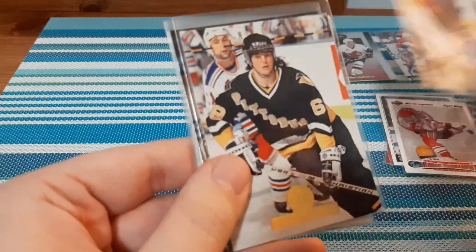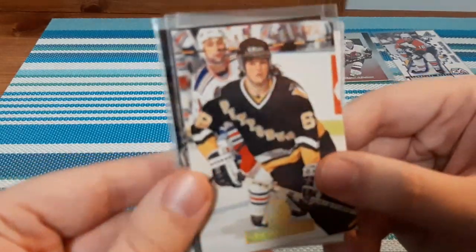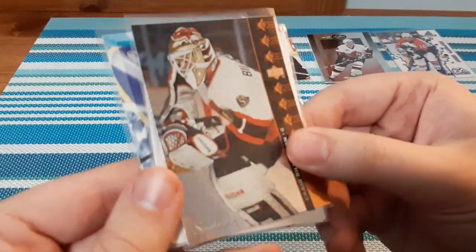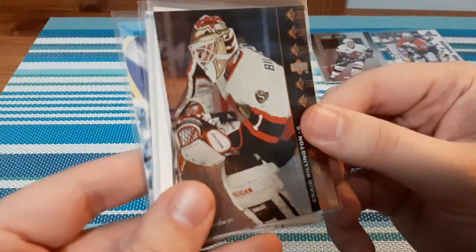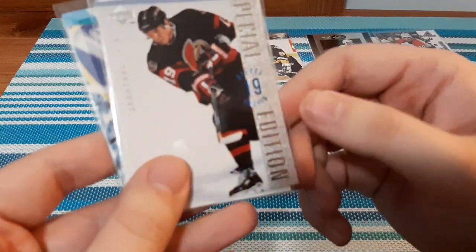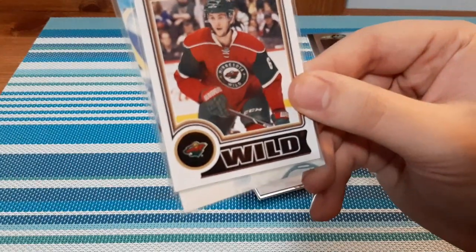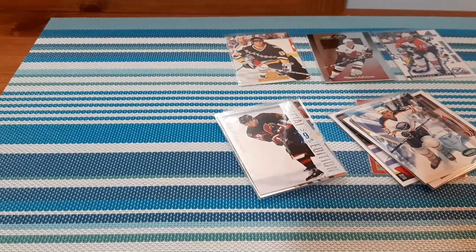We have Thomas Shabbat, Ottawa Senators, which I do PC. We have a Yager card — oh, I don't think I have this one in my collection. So a Yager card, that is really cool. I do PC Yager. Here we have Craig Billington, Ottawa Senators goalie. That will go in my Ottawa Senators collection. Eric Dejanens. Then — sorry, I thought that said Spezza — it's Yashin, Ottawa Senators, so I'll go there. That's actually a really nice card. I like that. Marco Scandella and Brian Halzinger, which is really cool.